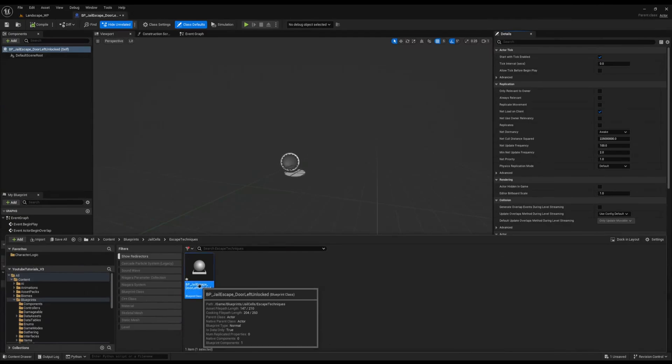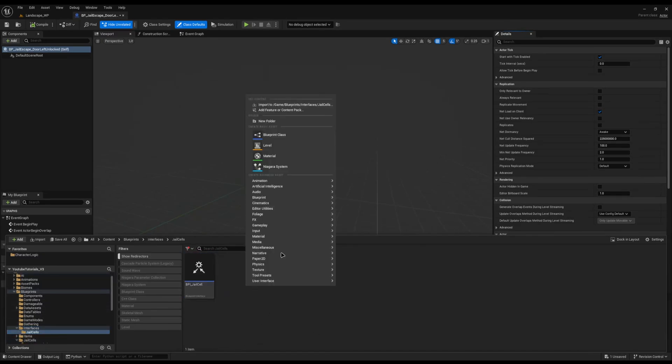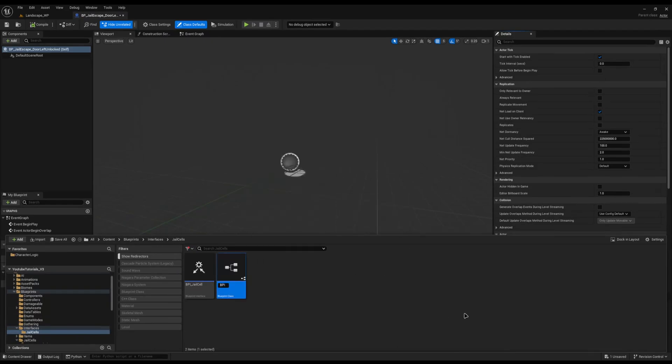We need a way to call all of these blueprints with the same functions. We could go down the abstract route, but that means we'd have to cast to it at some point, which would hold it in memory. So instead I'm going to create another interface — I'll come to my interfaces folder, jail cells, right click blueprint interface, and call it bpi_jail_escape, and open it up.